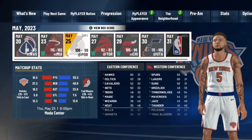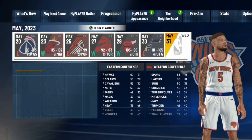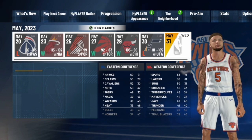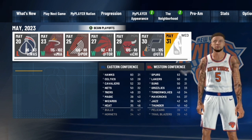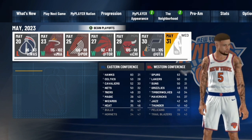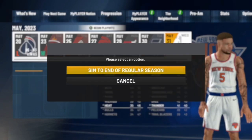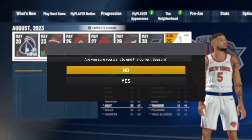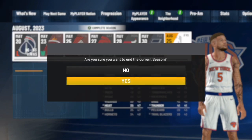Sim to the end of the season and make sure that you do not make the playoffs. If you do make the playoffs, it will work — you'll just have to foul out until your team loses. Once you get there, go ahead and sim to end the regular season, and then go ahead and end the current season.